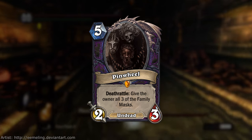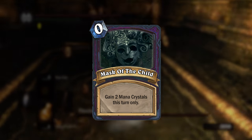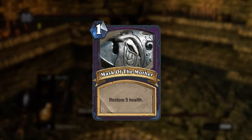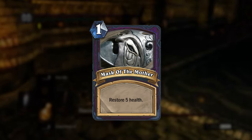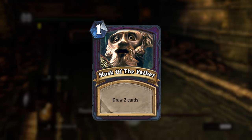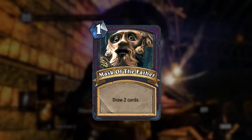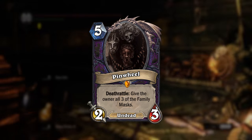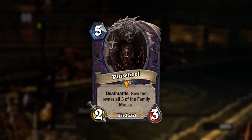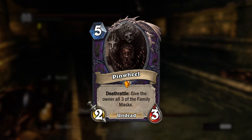The three masks are spells based on what they give in Dark Souls. Mask of the Child gives you stamina regeneration, so in Hearthstone I made it a 0 mana spell that gives you 2 mana crystals back this turn. The Mask of the Mother increases your health, so the card version is a 1 mana spell that restores 5 health to a minion or hero. And lastly, the Mask of the Father increases your maximum load, so I made it let you draw 2 cards. These are all really powerful spells for their cost, but require your Pinwheel to die without being silenced or removed in some other way. Love to hear your guys' ideas on what you think the masks could do, or how you'd change them.